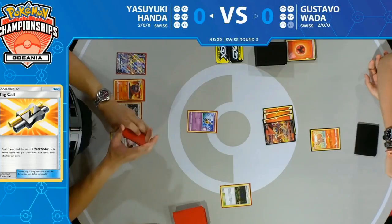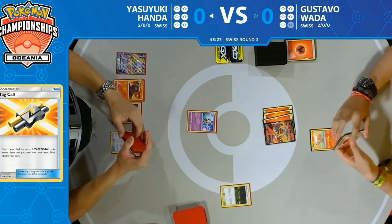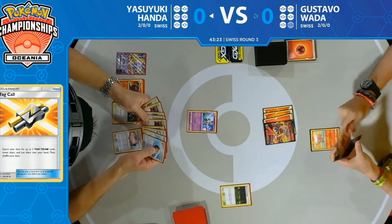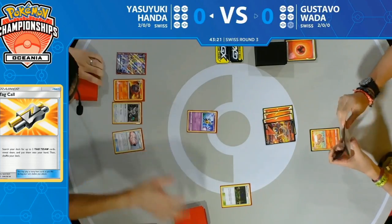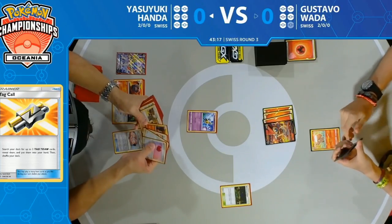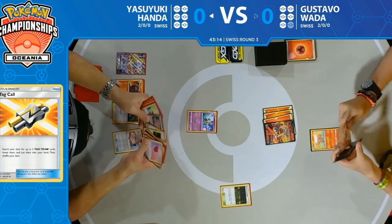Cynthia and Caitlin allows Yasuyuki to draw three cards, and I wonder if it's exactly what he's looking for. He does have access to Smooth Over as well — and there we go, right on cue: Smooth Over with Primate Wisdom. He's able to put one card to the top of his deck and then draw it with Primate Wisdom.